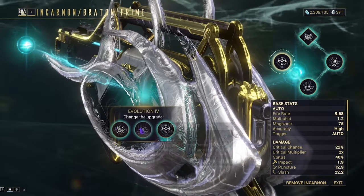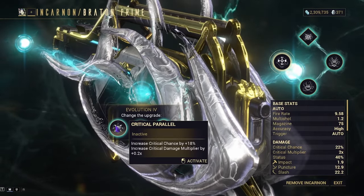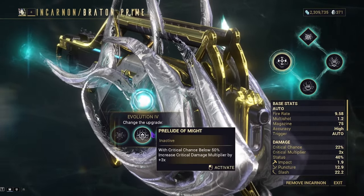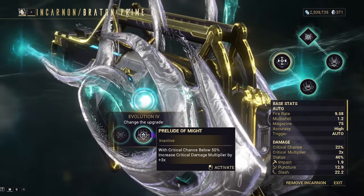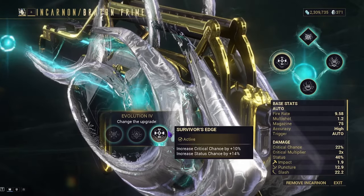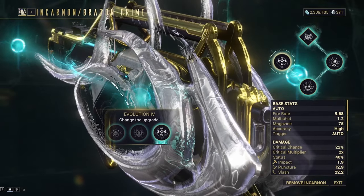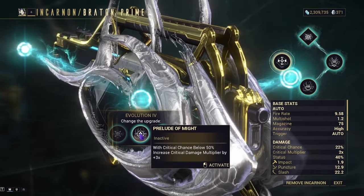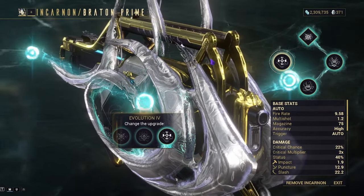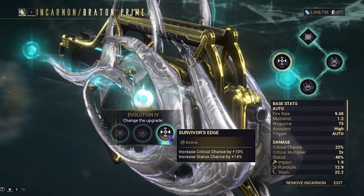Evolution 4 gives us Critical Parallel, Prelude of Might, and Survivor's Edge. Critical Parallel gives an 18% increase in crit chance and a plus 0.2 times multiplier on crit damage. Prelude of Might increases your crit damage multiplier by plus 3 if you have less than 30% crit. Survivor's Edge gives plus 10% crit chance and plus 14% status chance. All affect both Incarnon and non-Incarnon forms. Critical Parallel and Survivor's Edge are much better than Prelude of Might. I will be going with Survivor's Edge.